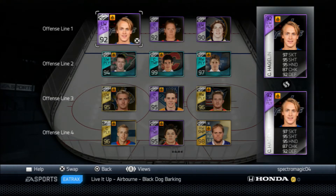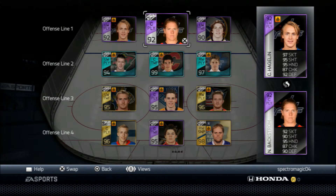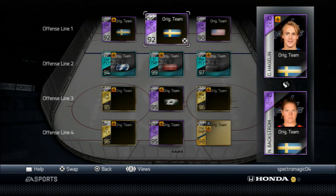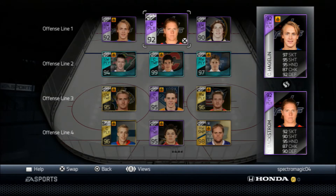First line, I got player of the game Hagelin. Super fast, highly recommend. I think he's going for about 100k on PSN, on PlayStation 3. Just picked up Backstrom, player of the game — he's the Sochi one. He's pretty good, but he probably won't be staying on my team.